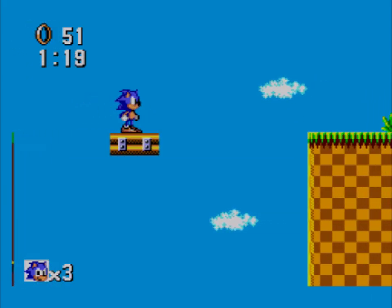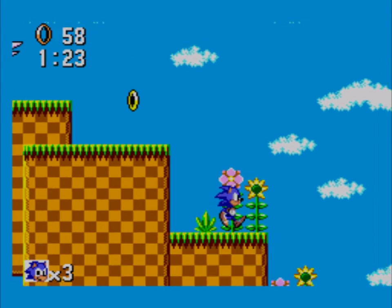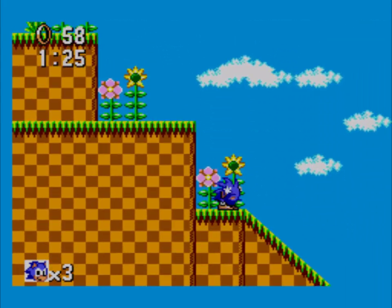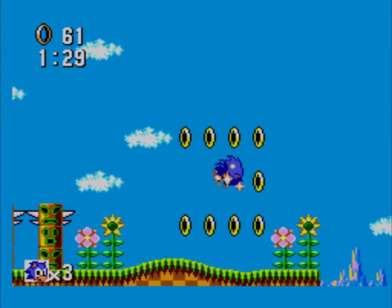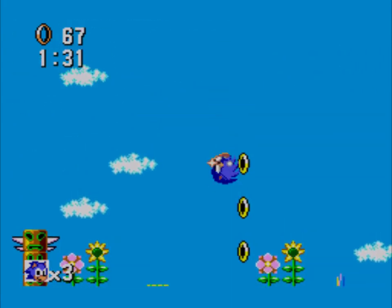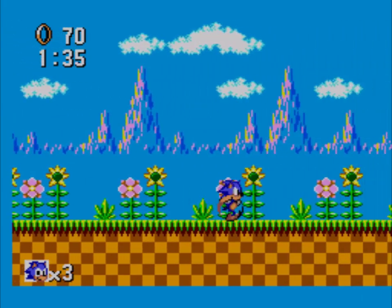I'm gonna miss that one 'cause I got 51. It's all good. Big ol' totem in the sky! What are you doing? I can't press down to look down. Whoa! That's what that little ramp on the ground does — it makes you ramp up. What a surprise.